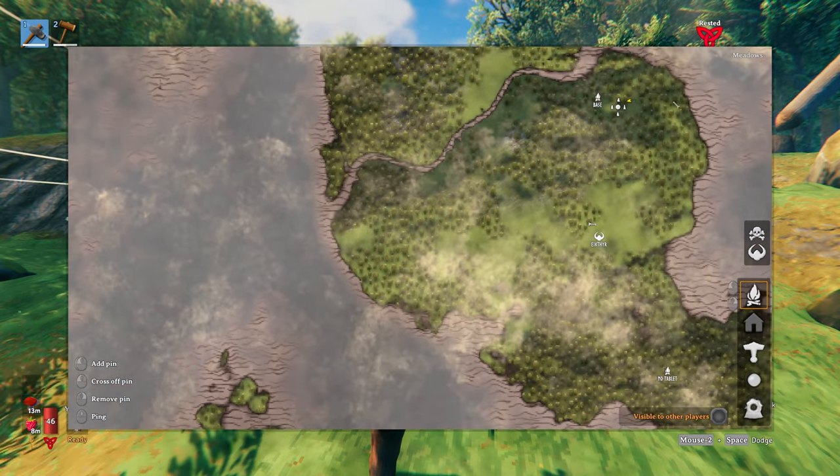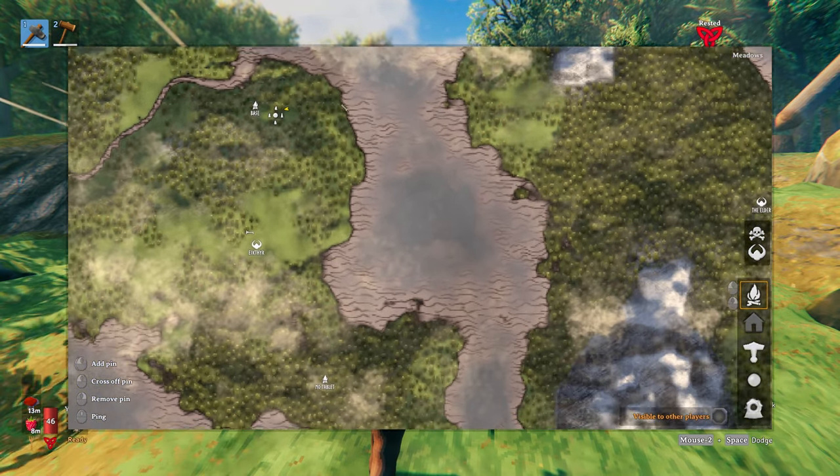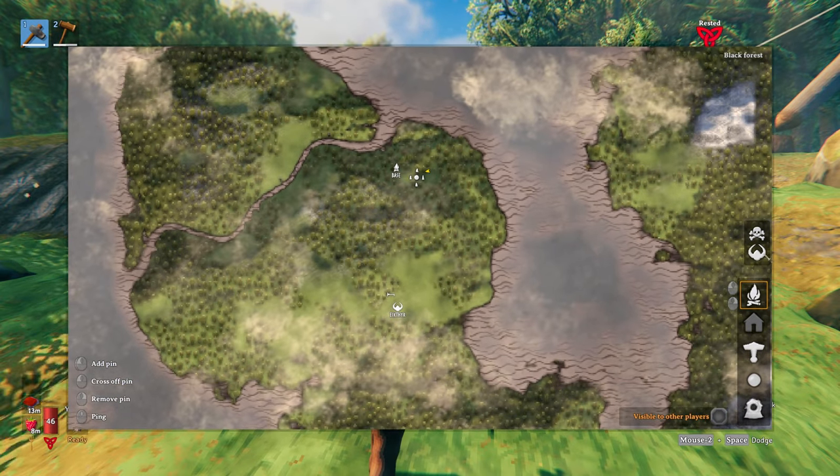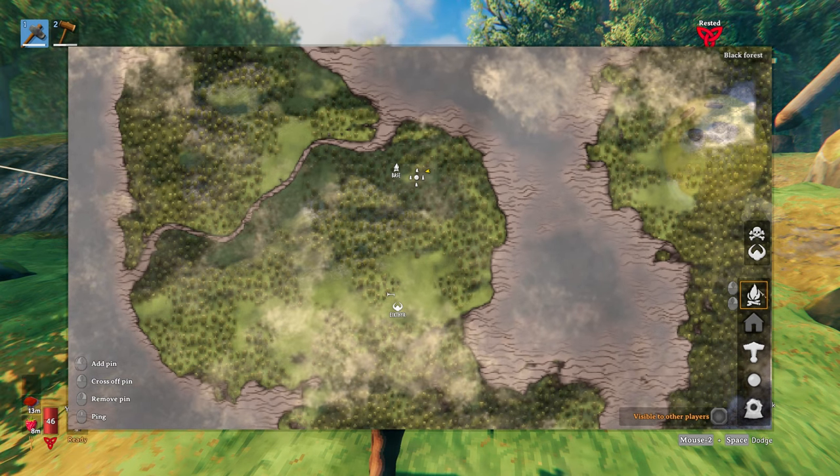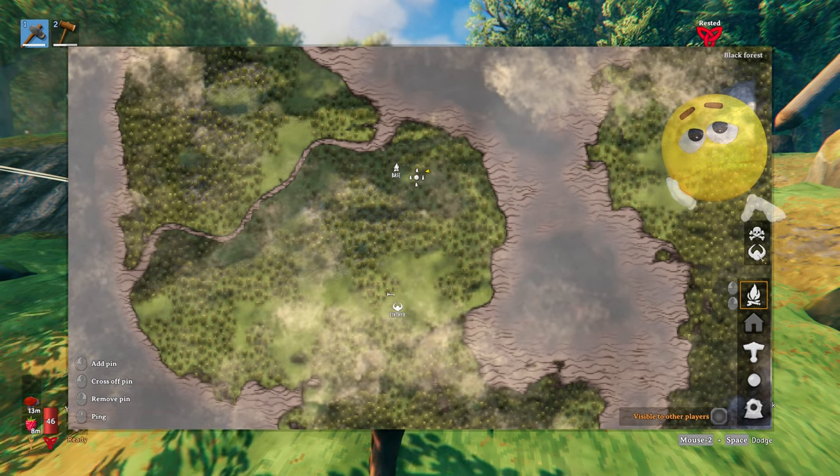On the right-hand side of the map you'll see two sets of icons — a group of two and a group of five. The top two are auto-generated by the game. The skull icon is generated where you die.